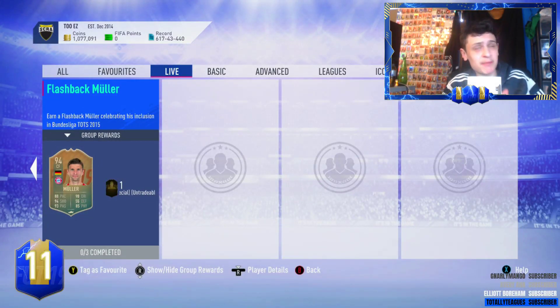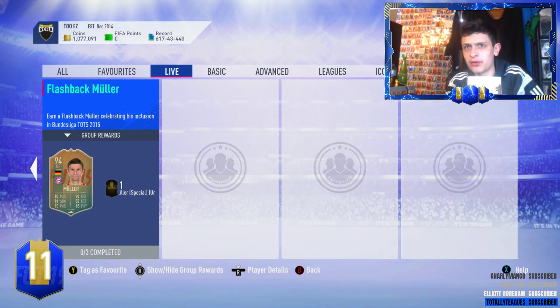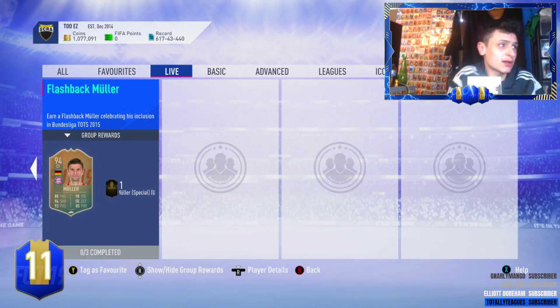EA have just released a Flashback Muller, so we're gonna be doing the cheapest method. If you could drop a like we'll go with 30 likes, drop some if you do, and let's have a quick look at his card.